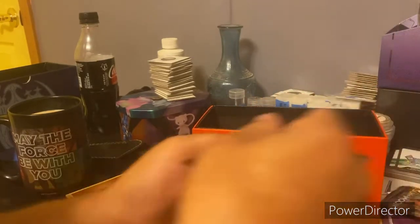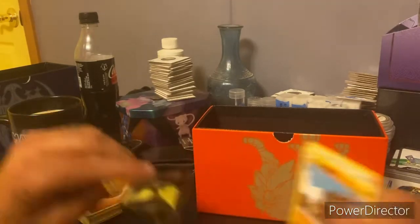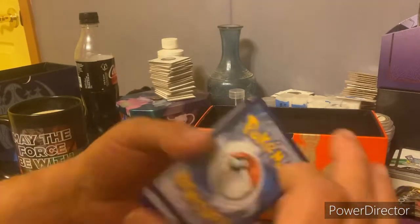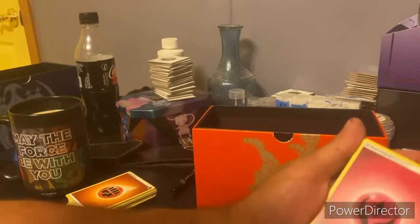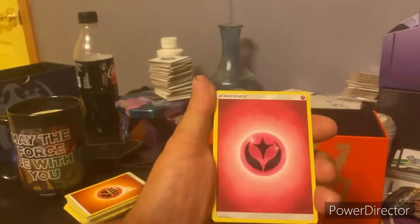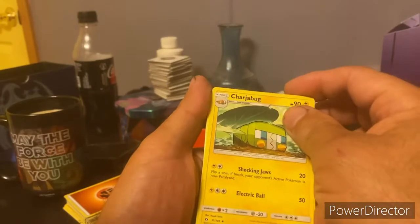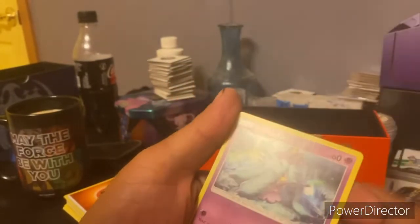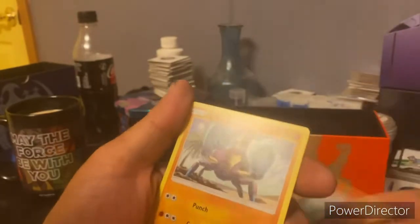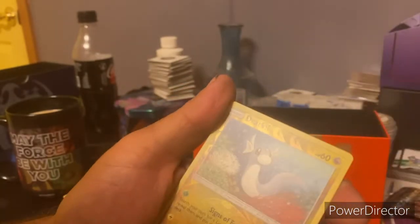It opens up real easy. We're gonna try to leave that last card in there without looking at it — got my finger in between. One, two, three, four — sliding that over. We got a red energy, a charge, a bug, a crushing hammer, herdier, rod, and rolla.